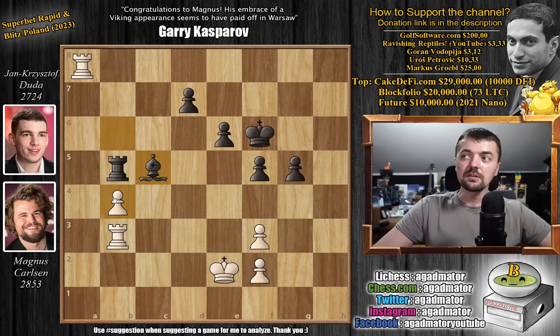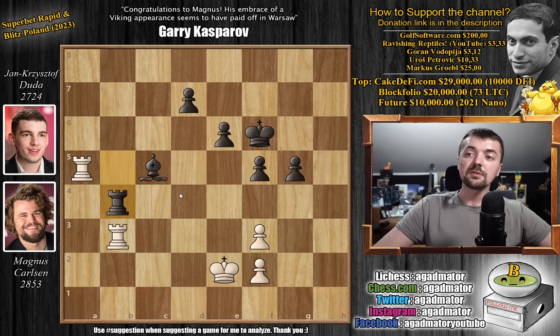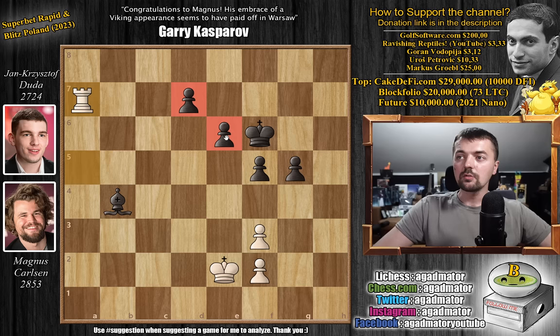Now either you repeat with rook to a4, or you try something else. Here Magnus played rook to a5 — he forced an endgame where he will have a rook against the bishop. The problem is after rook captures, rook captures, and bishop captures on b4, Duda now has four pawns and Magnus has only two pawns — and that's a doubled f pawn. So not the greatest.